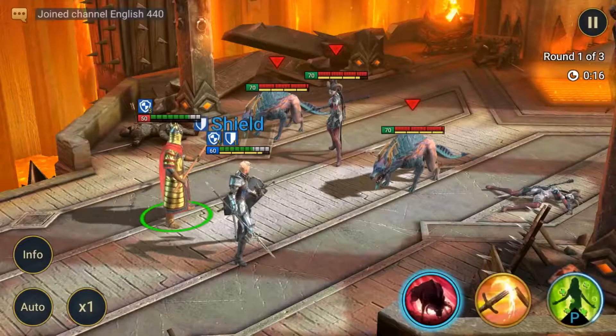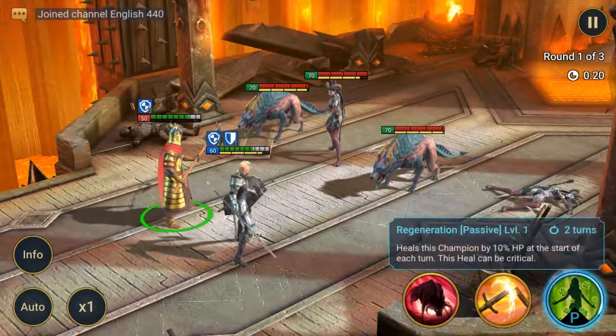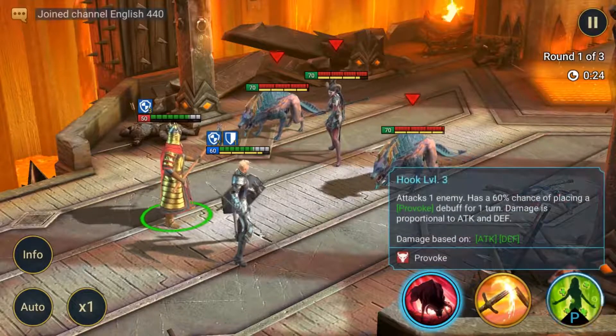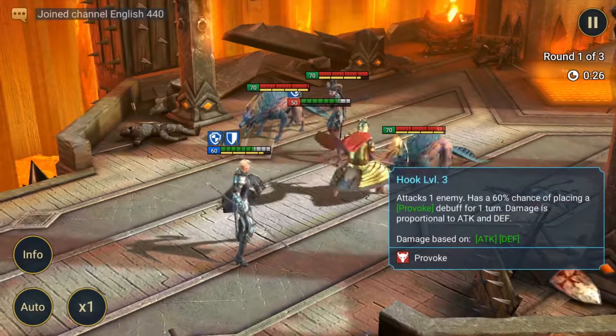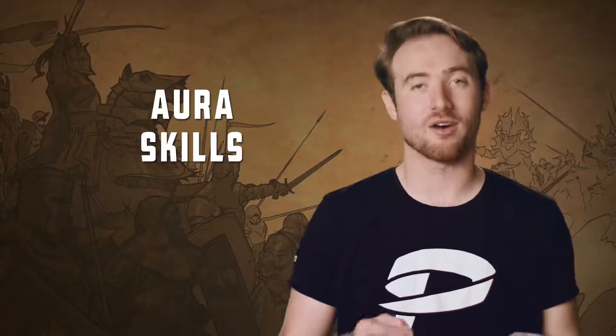Passive Skills are different from Default and Active Skills, because they trigger automatically when certain conditions are met. Some Passive Skills might have permanent effects that are always active, unless blocked with a debuff, while others may have cooldowns.